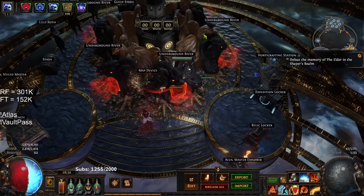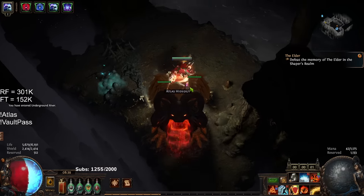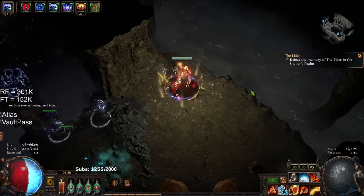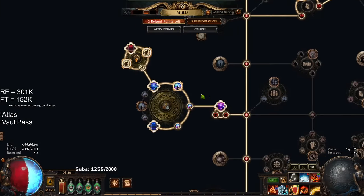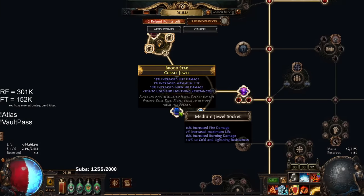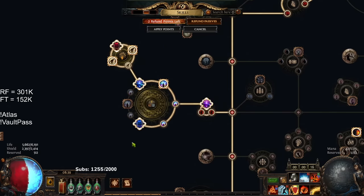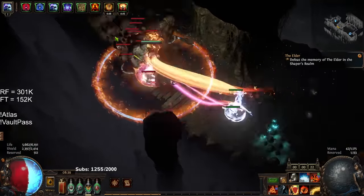Okay, I already set it up. So the tooltips — my Righteous Fire is 320k, and my Fire Trap is 152k. I do have a Cluster Jewel setup right here that I went into, which is starting to give me some scaling off of the jewels. But I was clearing red maps far before this and it felt okay. With the Atula's Hunger and the Replica Soul Tether, it's pretty crazy.